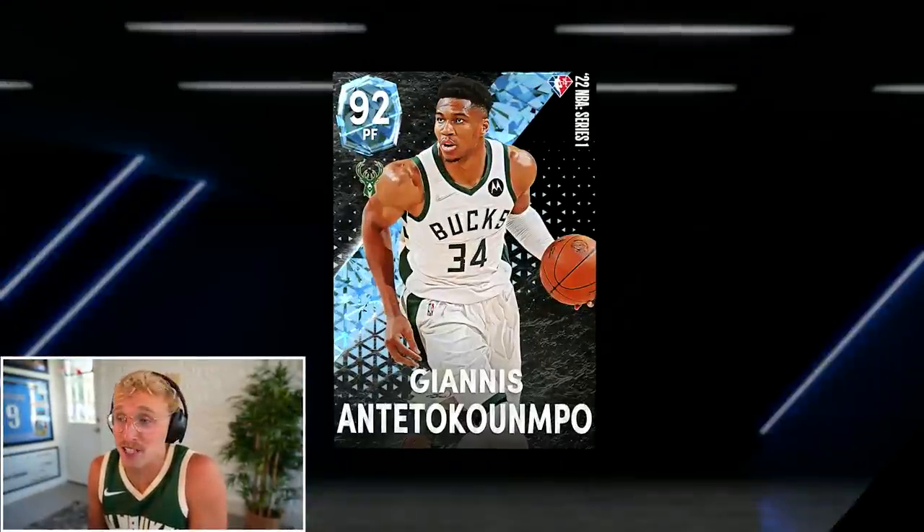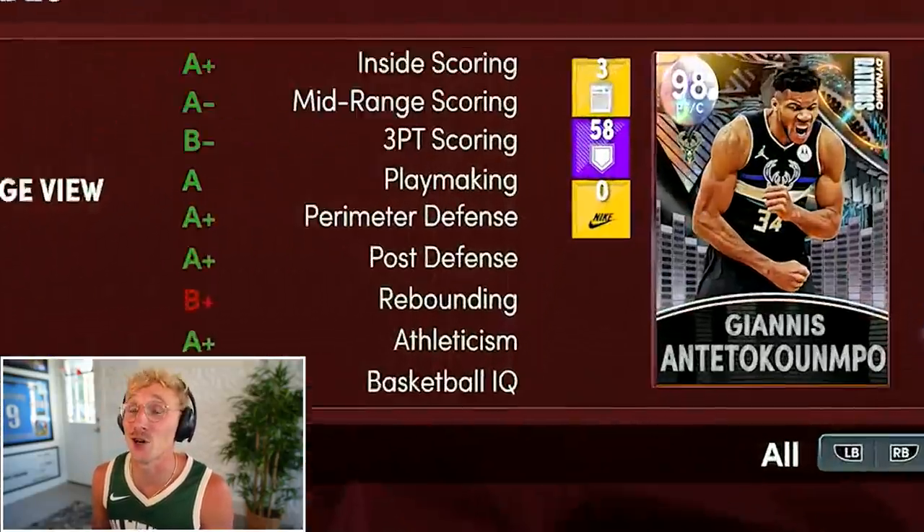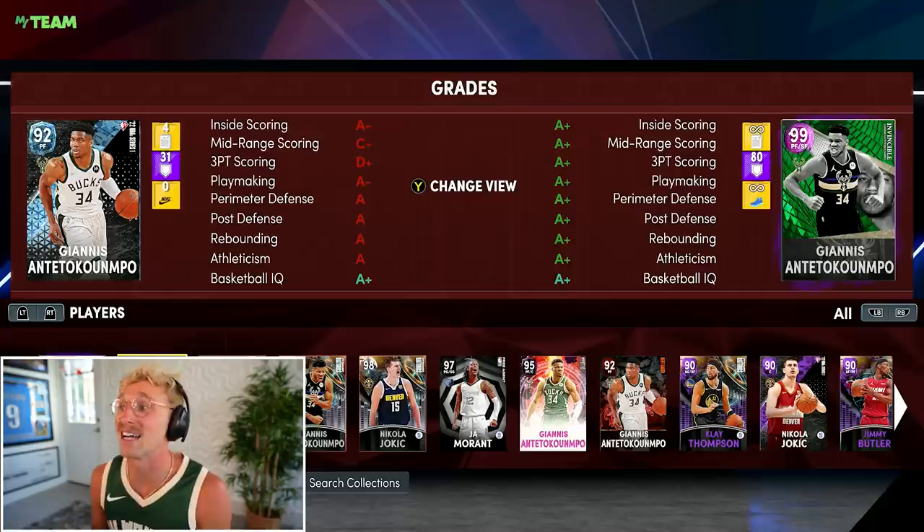Every time I score 10 points with Giannis, I am entitled to the next best version. So if I can drop 10 with Giannis today, I'll be able to get Pink Diamond Giannis. If I drop 10 with him, I can get Galaxy Opal Giannis. If I drop 10 with him, I can get Invincible Giannis. So we're bringing out the Bucks Uni — hopefully it does some justice for me.